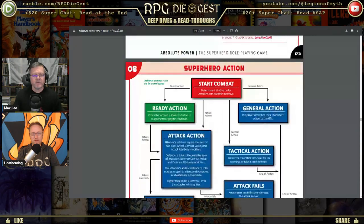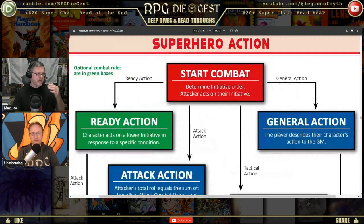We're going to start with the chart that we ended on last time. Here's how we do combat — hopefully by the end of this we understand it, because right now looking at this I'm going, uh-oh. So you start combat, you determine the initiative order, and the attacker acts on its initiative. Optional combat rules are in green — apparently you can ready an action.